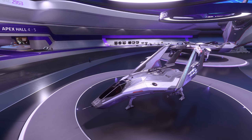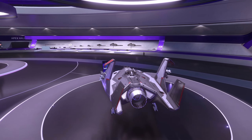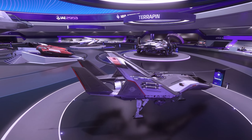Anvil are best known for their military style ships. This is the Anvil Arrow, arguably the best light fighter in the game. A skilled pilot in the Arrow can pretty much take out any ship because of its superior maneuverability and handling in atmosphere.